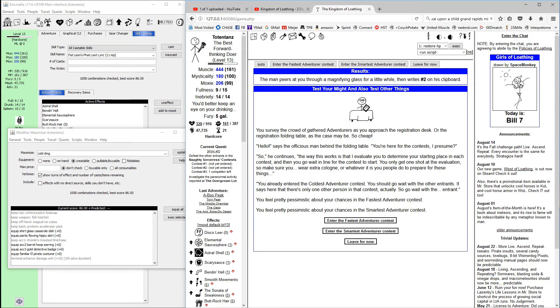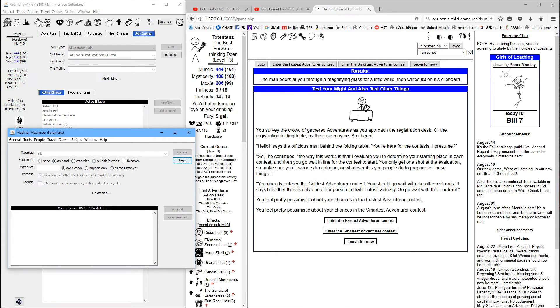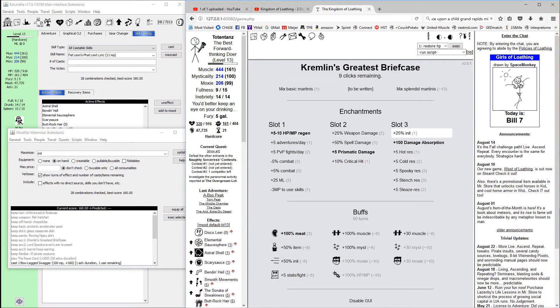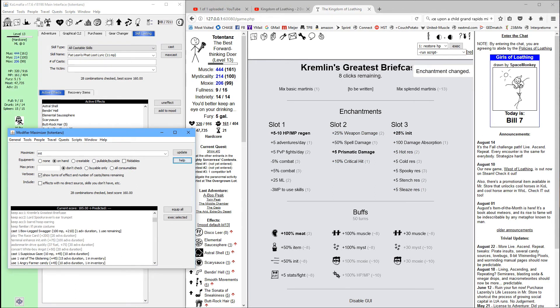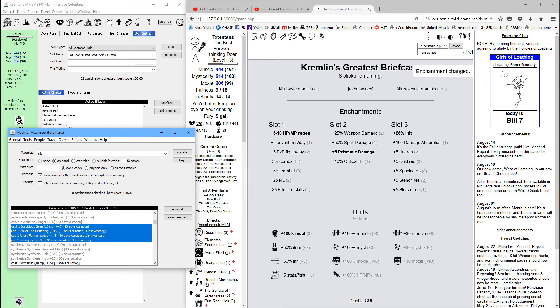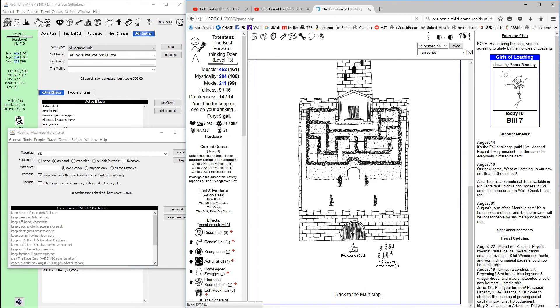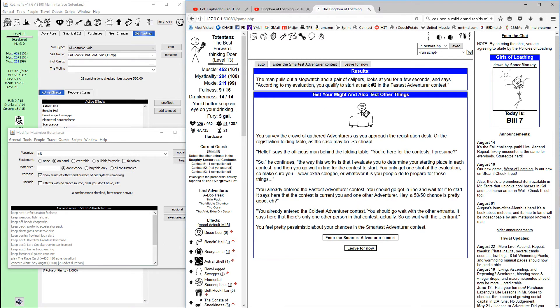Number two is where we want to be — that's ideal. Now let's do initiative and equip everything we have for that. Hit up our briefcase and switch it to initiative instead of damage absorption, then cast any skills we have. Bowlegged swagger is a skill that will double our initiative bonus, so anytime you see 'you feel extremely optimistic' you're doing pretty good. We hit that and we get number two. Now we have mysticality.